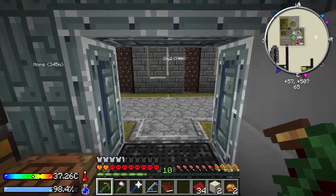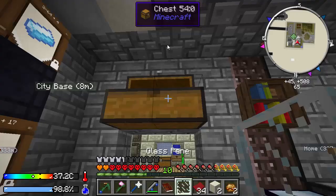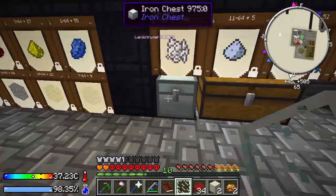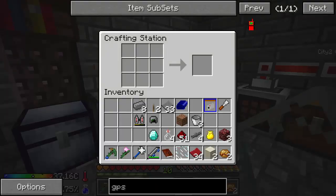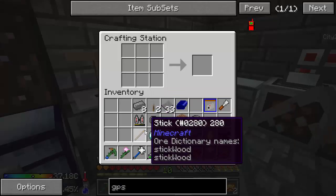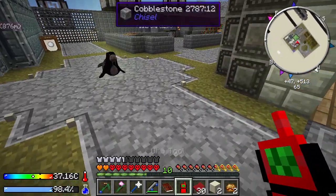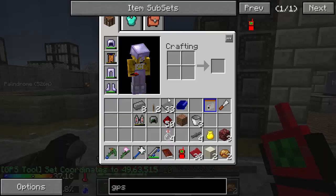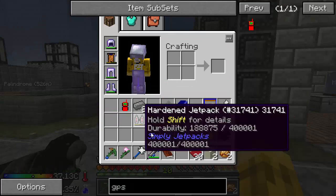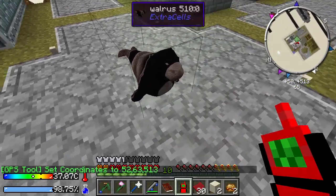Now we can make the GPS tool. I need a glass pane, a diamond, and a redstone torch — and a stick. There we go. GPS tool — basically, you can click in a location in the world to set its coordinates. Then I could put it in any tool that uses it, like a drone or my pneumaticraft helmet, and it would program it to that location. Might as well just set it to walrus — center of town. That's about all I'm going to do with that right now; I don't have really a purpose for it yet.